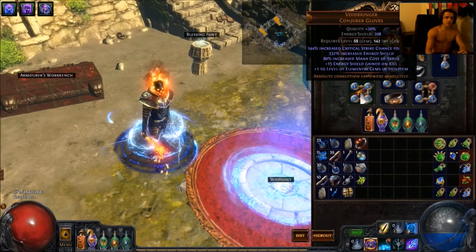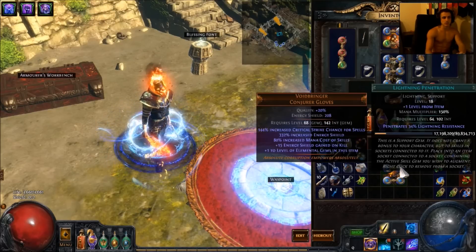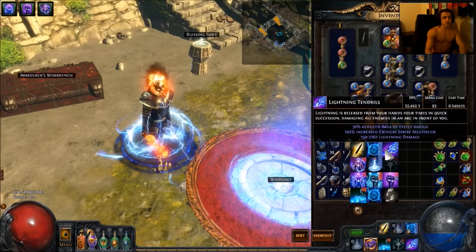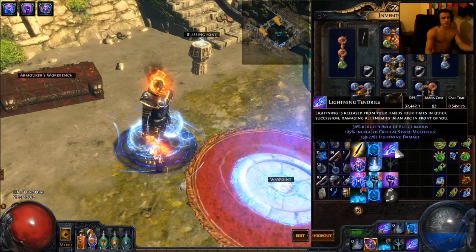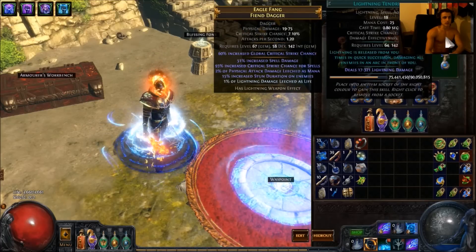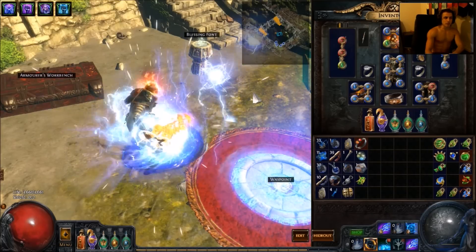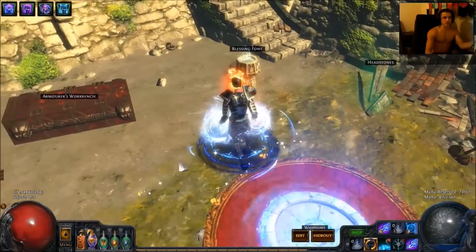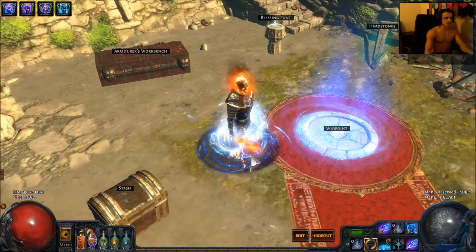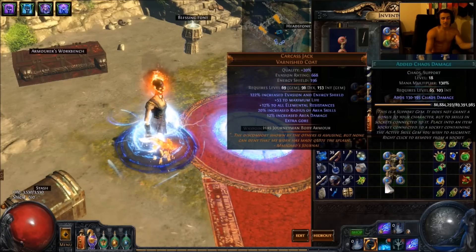I am using Voidbringer conjurer gloves. They give massive crit and plus one level of elemental gems. So that is where my Storm Call is — Storm Call is linked to Lightning Pen, Increased Crit Damage, and Spell Echo. So I cast two Storm Calls whenever I click, and that creates extra DPS. My main attack, Lightning Tendrils, shows 34k without power charges on a three-link: Lightning Tendrils, Crit Damage, and Concentrated Effect. Here is our Ball Lightning at 7.9k, which is not the most DPS because I don't have much cast speed — and that doesn't really reflect the real DPS of it, because I only shoot like one or two balls and a pack dies. So cast speed is not that crucial for this build.